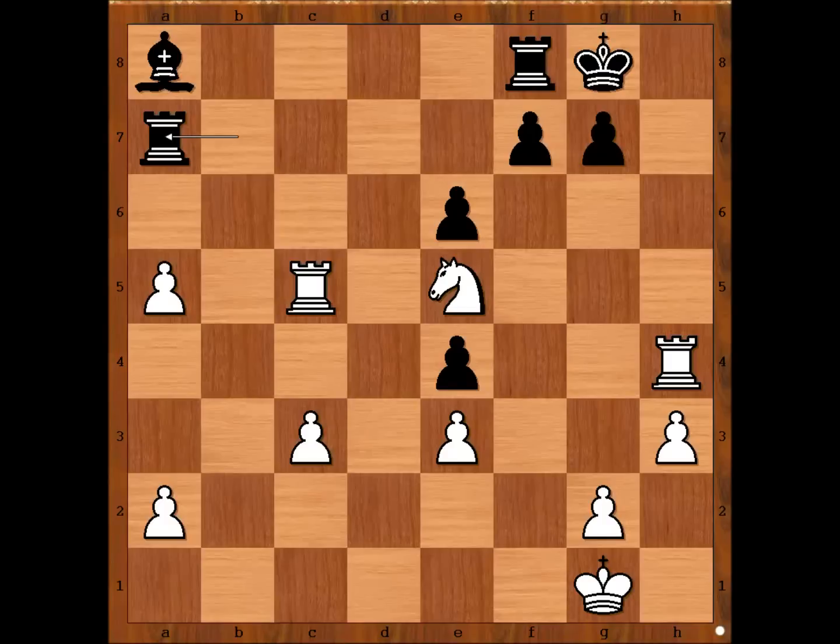What did you find? Carlsen played knight to c4. Black resigned. I know that my chess friends would like to see a few more moves, so I created a possible continuation. Please note, this is not the only continuation — just a possible one.